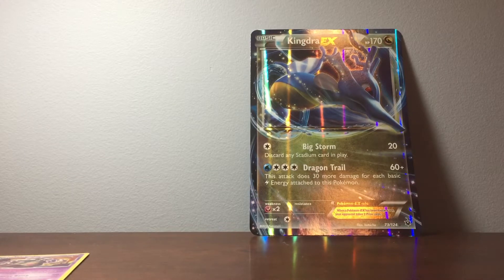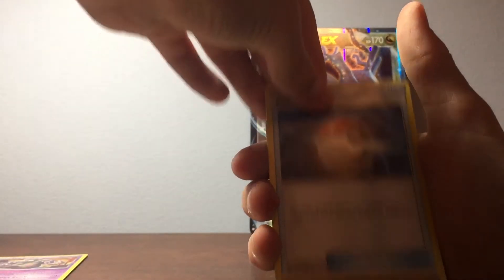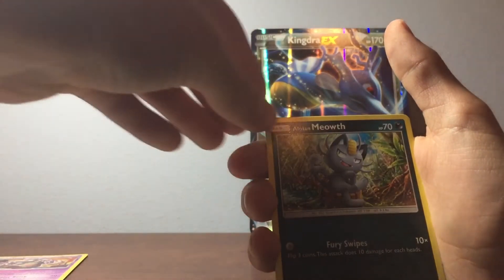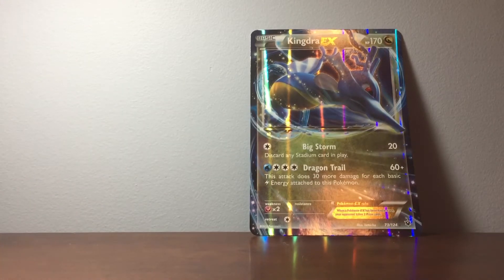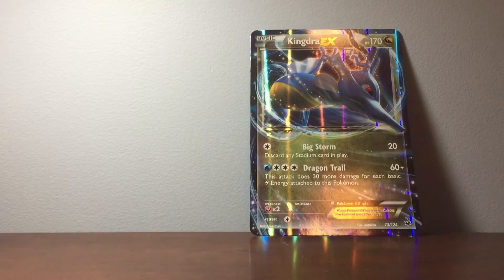Let's see if we can get anything — Sun and Moon is four from the back, I think. All right. So we have a Fire Energy, Palipitoad. We're already getting cards that I don't really get to see often. Hypno, Grandbrother. Alolan Diglett, Doubleslap. An Alolan Meowth. Reverse Golduck. And Poliwrath Holo. Hey, that's not bad. This was a very good box, actually. I'm very happy.